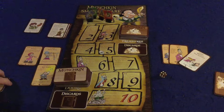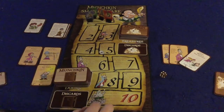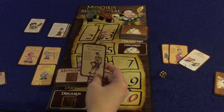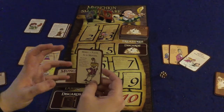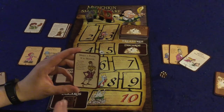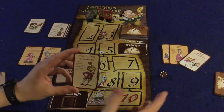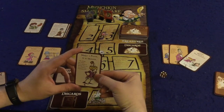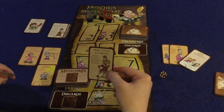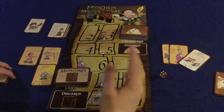On your turn, the first thing you do is kick open the door — you flip over this top card immediately. This one is a player minus five to monster, so it's a card you put in your hand and use to modify future monsters. Sometimes you'll use it for yourself, sometimes you'll team up with people. Play during any combat — if the monster is defeated, draw one fewer treasure, minimum of one. So this one helps you out but you draw less treasure.